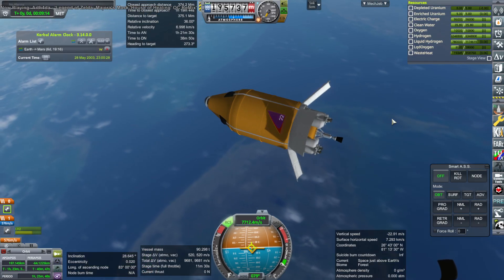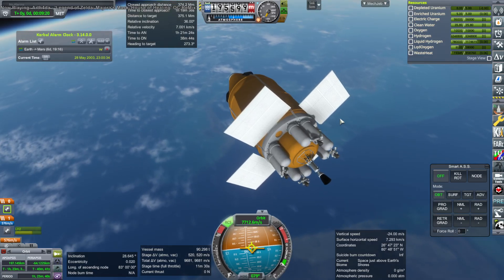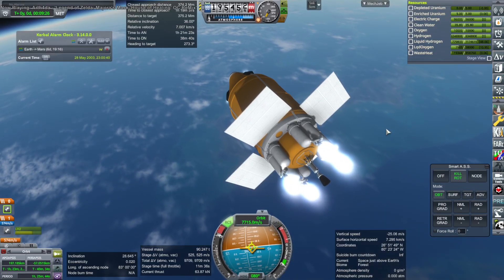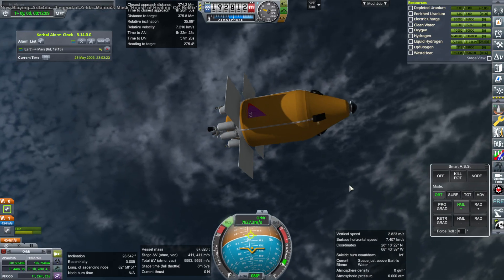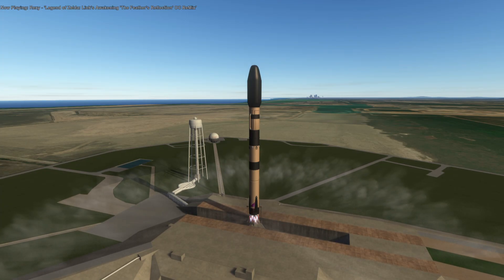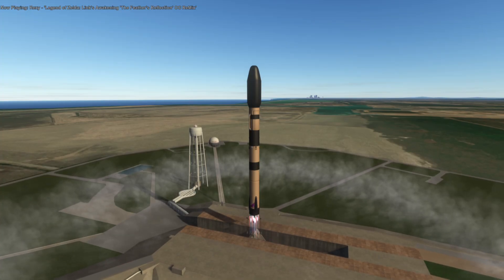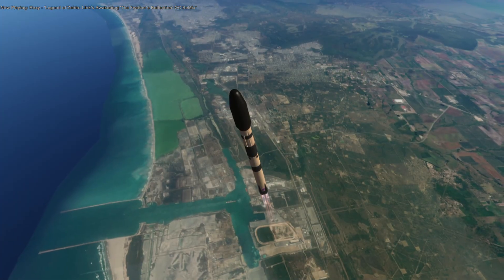I didn't realize that KSP Interstellar had configured that particular thermal rocket nozzle for persistent thrust, because it's a relatively high thrust engine and normally I thought KSP Interstellar only configures lower thrust engines for persistent thrust. Anyway, I removed PECA's warp thrust and just kept the KSP Interstellar implementation on that engine, though the near future engine still needed the PECA plug-in to work. Now we have the right amount of propellant consumption, so I'm trying the whole thing again with the proper delta V.